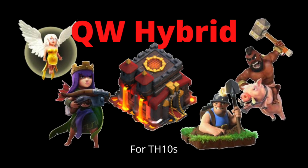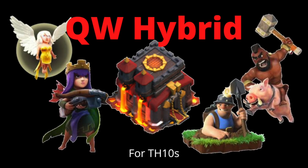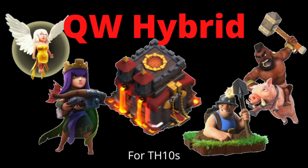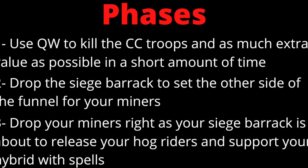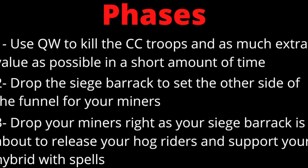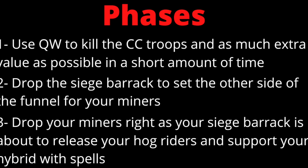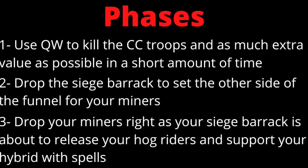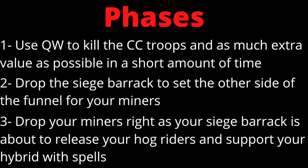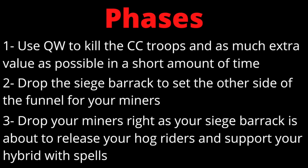Ever since the siege barrack came out and made funneling a lot easier, this attack has become very strong from town hall 10 and above. In this attack, you're going to use your queen walk to primarily kill the clan castle troops and take out a bunch of buildings, narrowing the funnel. Any extra value you can get in the approximate one minute you spend on your queen walk, the better — things like expo buildings, bomb towers, wizard towers, and heroes are what you really want.